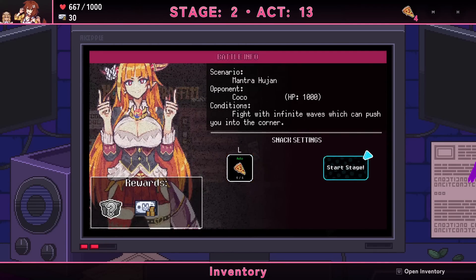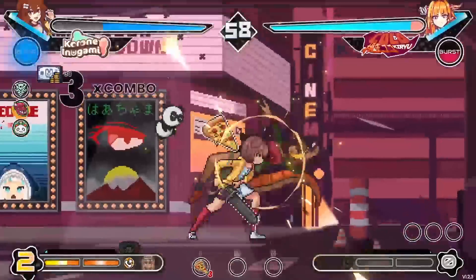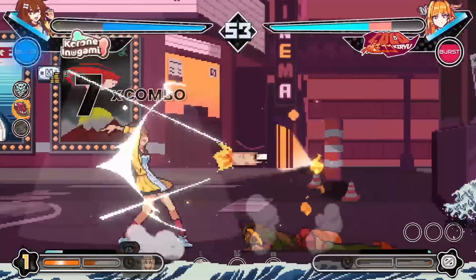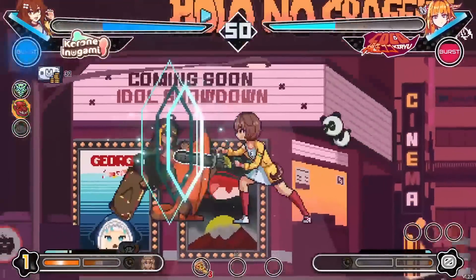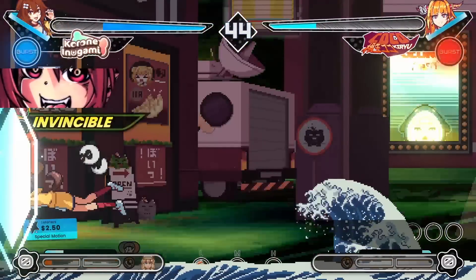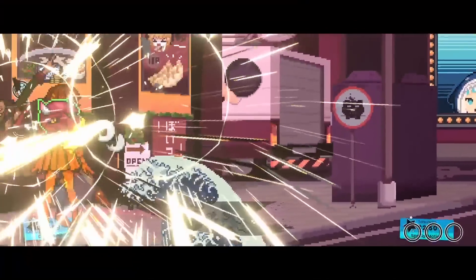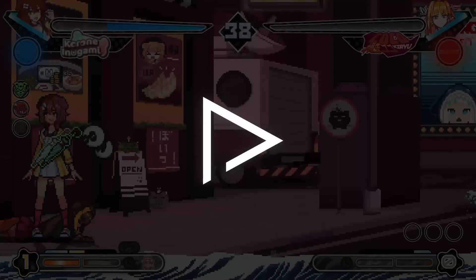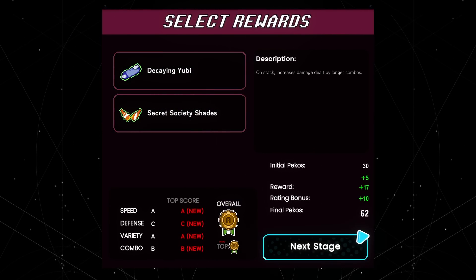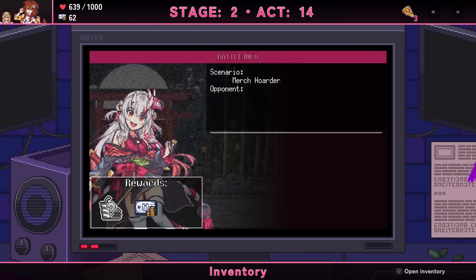Infinite waves which can push you into the corner — that sounds wonderful. There they come! If you get behind the pusher it'll go the other way — use that to your advantage rather than fighting against it. Nice burst! Beautiful — that was my automatic burst. Just going full chainsaw at this point. Oh, you get your shades back! You're slowly gaining health back — looking good.